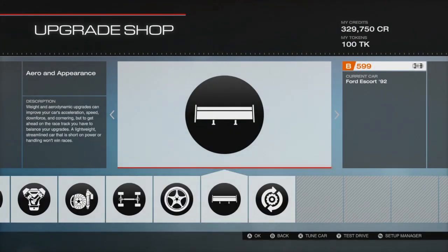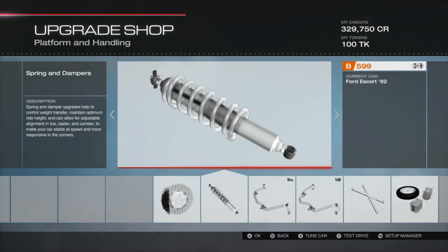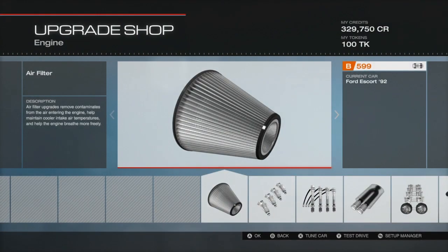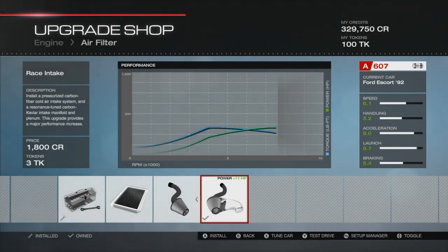All I really did was I just downgraded - let's see - I downgraded the flywheel. I downgraded the air filter back to stock. Otherwise I'd be up at $6.07.